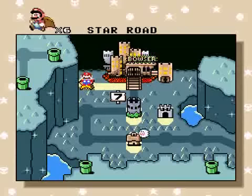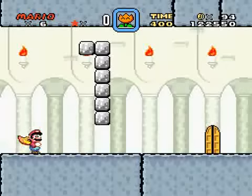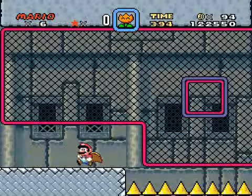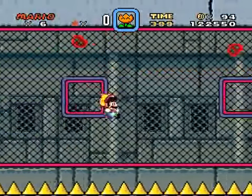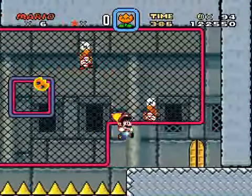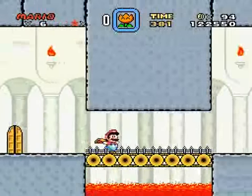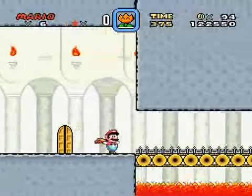And now you're at Bowser's Castle — front door. I always take two and eight. When I get there, I'll show you. For the speed run, at least, I always take doors two and eight.